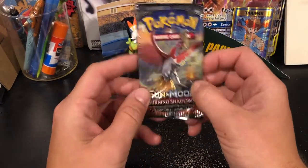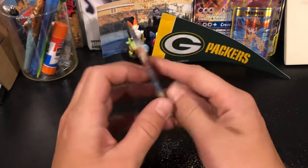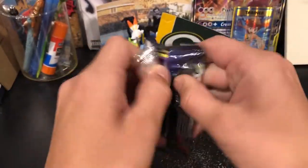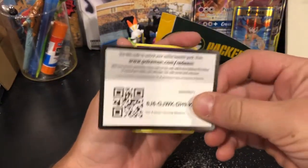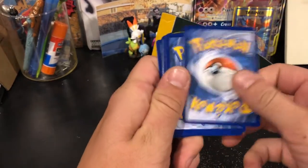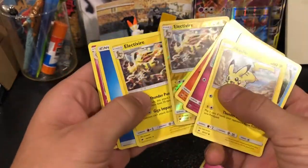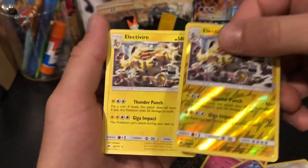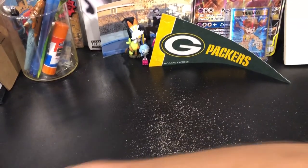Next we've got a Burning Shadows — there is like a 0.00001 chance that there's a shining Charizard in this, but if I got a shiny Charizard out of a tin, it's the greatest day of my life. We didn't get the Charizard. These are the two good cards on the end and they're the same card — it's just one is a reverse holo. Burning Shadows is messing with me.